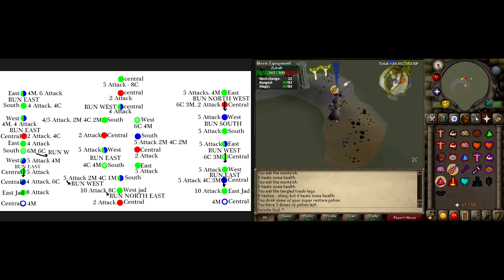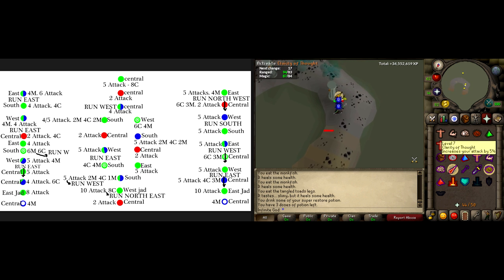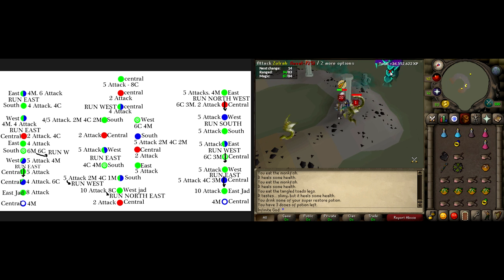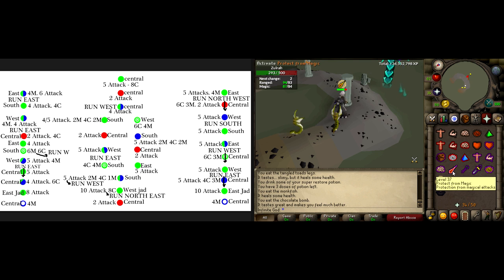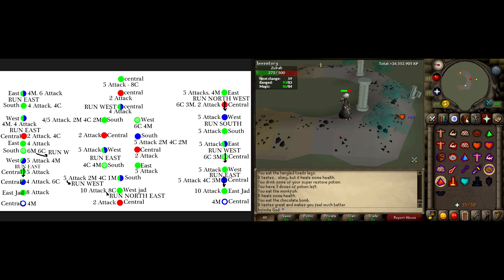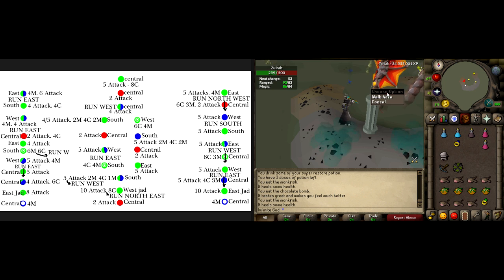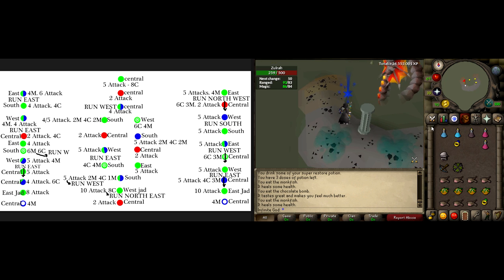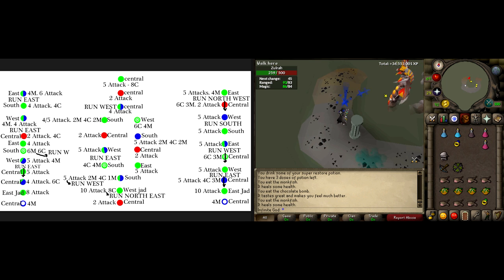Now for the inventory setup and gear. All you need to know is that the green Zulrah is weak to magic, the red Zulrah is also weak to magic, and the blue Zulrah is weak to ranged. So if you want to keep it simple, you can range all the Zulrahs, you can mage all the Zulrahs, or you can switch to magic or ranged depending on who you're fighting - ranged against the blue, and magic against the green and red.